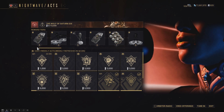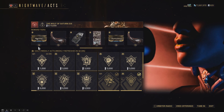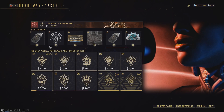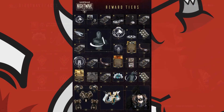For those uninformed, Nightwave is similar to a Battle Pass in that the game now features seasons where players can earn rewards by completing weekly and daily challenges, which ranks up their Season tier. It also provides players with exclusive tier rewards such as a Noggle, Sigil, Glyphs, Weapon and Warframe slots, Forma Bundles, Emotes, Kuva, Mods, Arcanes, Captura Scenes, an Armour Set, a Cyana Syandana, Umbra Forma, and Wolf Credits.